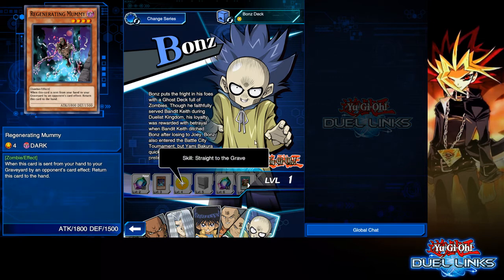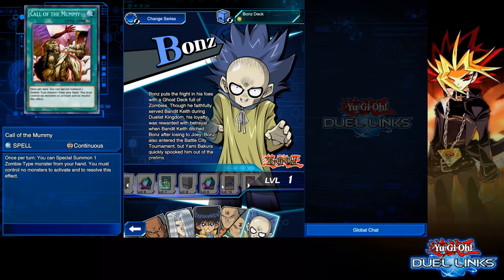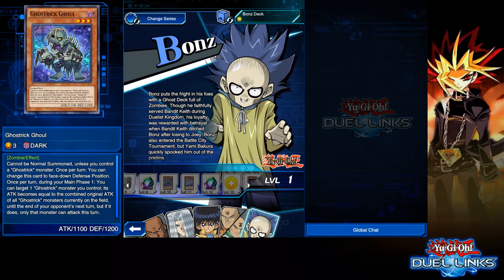The first skill is going to be Straight to the Grave. I don't know what these do — I always just talk about them and if they're useful, you'll see them in videos. Typical level 5 and Dexalot at 6 gems. Level 7, you get Call of the Mummy: once per turn, you can Special Summon one Zombie-type monster from your hand. You must control no monsters to activate or resolve this effect. Level 8, Dexalot gems. At 9 and 10, you get Ghost Trick Ghoul. Cannot be Normal Summoned unless you control a Ghost Trick monster. Once per turn, you can change this card to face-down defense position. Once per turn during your main phase 1, you can target one Ghost Trick monster you control — its attack becomes equal to the combined original attack of all Ghost Trick monsters currently on the field until the end of your opponent's next turn, but only that monster can attack this turn.